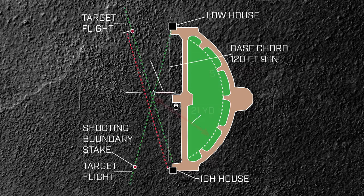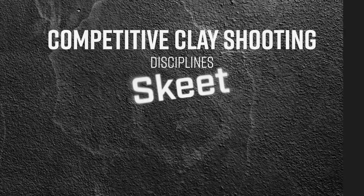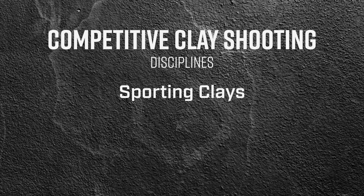In skeet, you're going to shoot a high house on your left and a low house on your right. You're always going to go on an arc, and you're going to shoot eight different shooting stations on the skeet field for a total of 25 targets at each field. In sporting clays, we have either 12 to 16 stations.